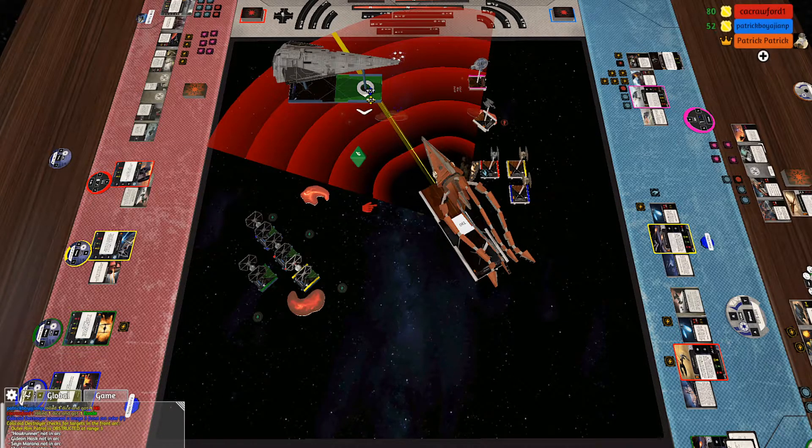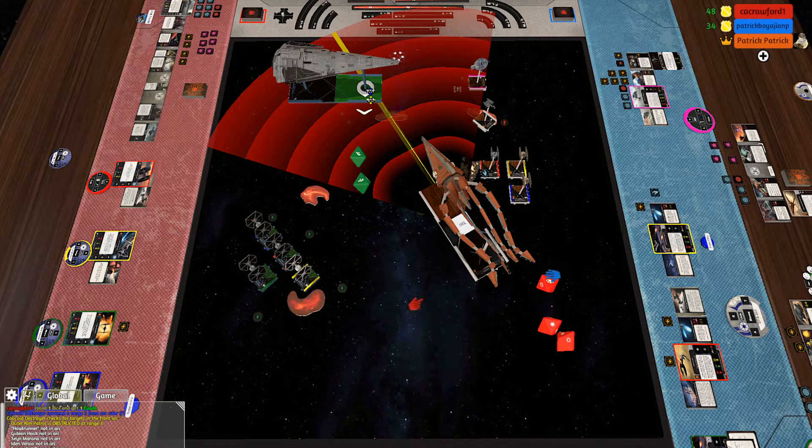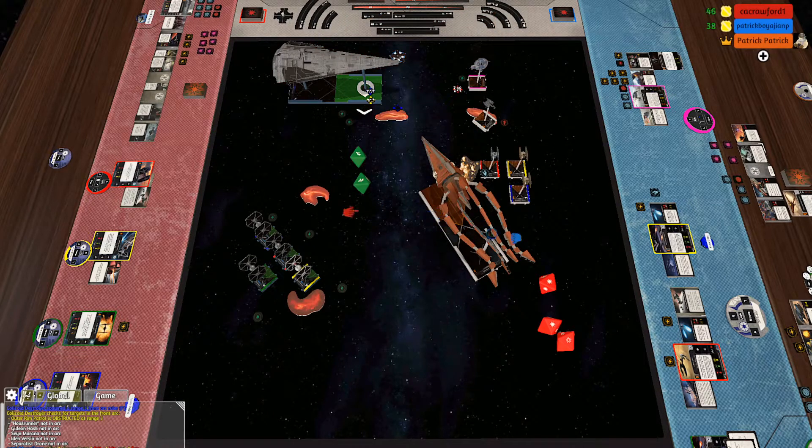All right, now it goes over to my colloquoid destroyer. Through there — my main cannon is just three dice. Tractor tentacles is range one to two at the back. We're just going to do my primary attack. Do I get a second die because of the obstacle? Yep. We'll spend the focus — hit, hit, crit.